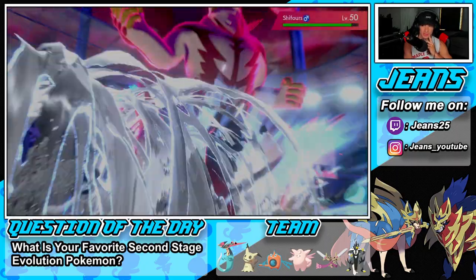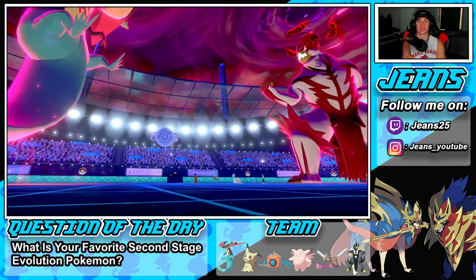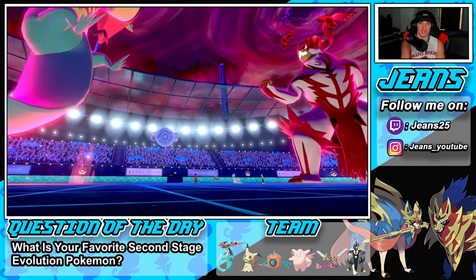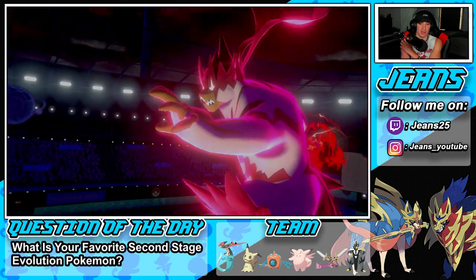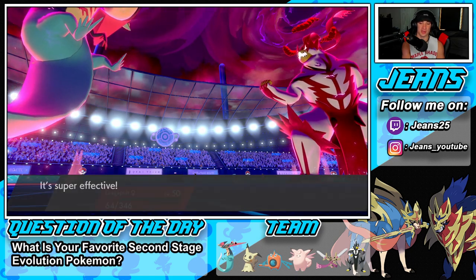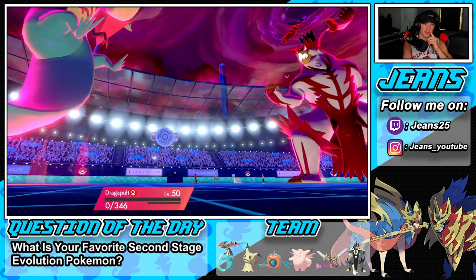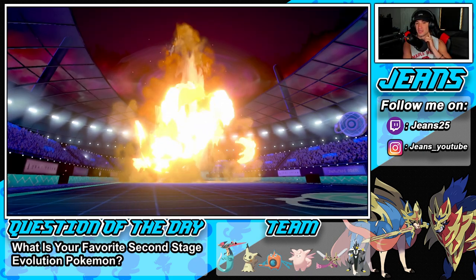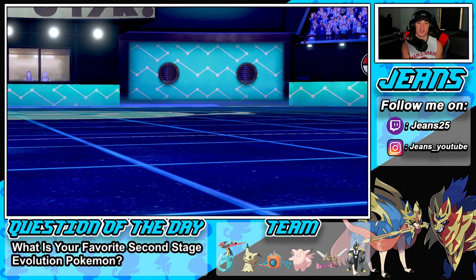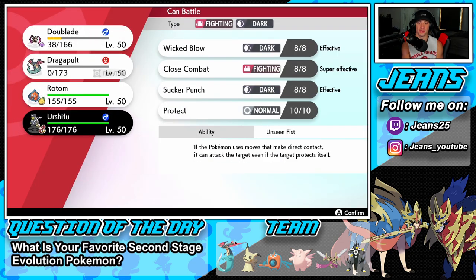He died! He Dynamaxed his Urshifu — okay, so I'm going to Dynamax my Dragapult and get rid of this thing. That would have been lovely if I'd screeched it. Shadow Sneak comes to the rear since I thought it was sashed — it's probably still on Sash. There's my Airstream — how much damage are we gonna do? Can we KO? So close! He's probably gonna take out Dragapult now, doubling up into him.